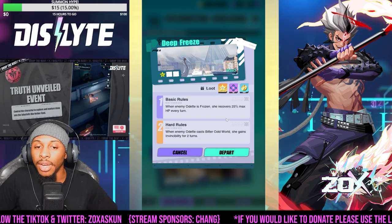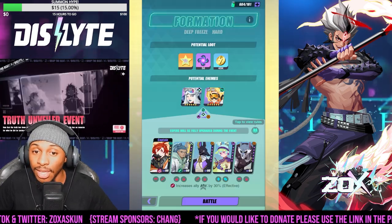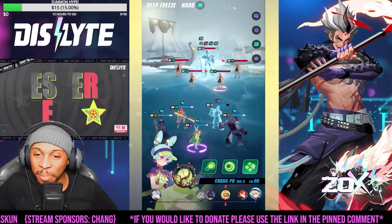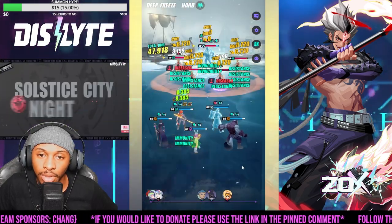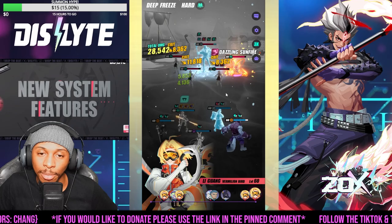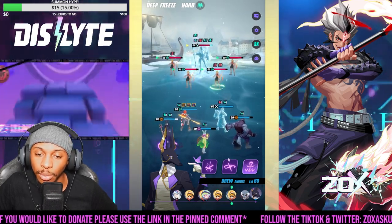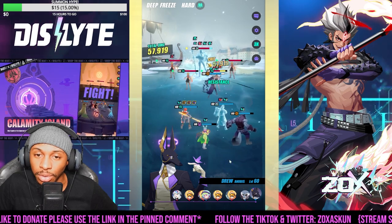Now the next rule opening up: when enemy Odette casts Vertical World, she gains invincibility for two turns. We're still using the same team with the same mentality - trying to strip or dispel that invincibility. We do have more Li Guangs to deal with but that should be okay. Let's give ourselves immunity and do our S3. We're hitting with a little bit of damage. Love the fact that they got the trial build on Sumu Kong for the Hades. We can't execute just yet but we'll work them down.